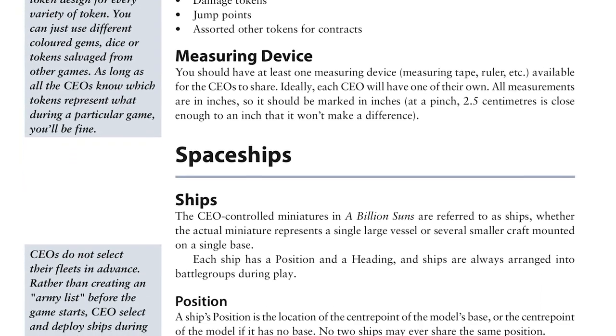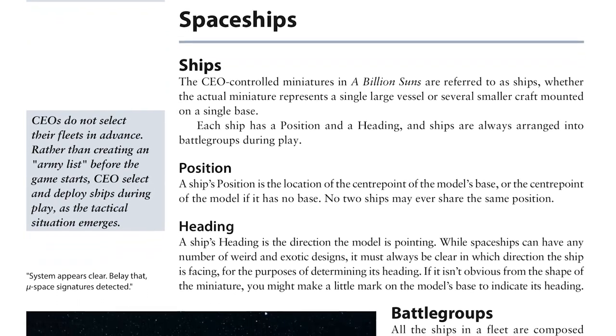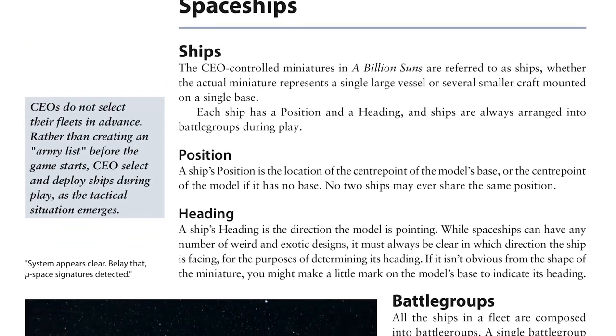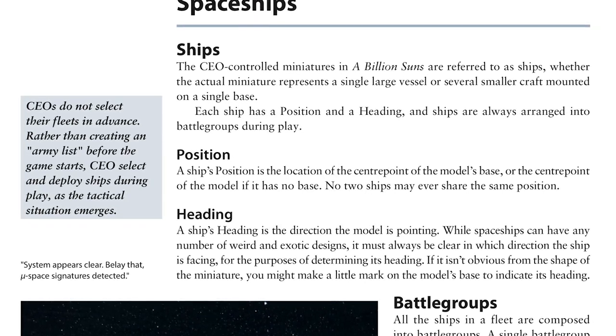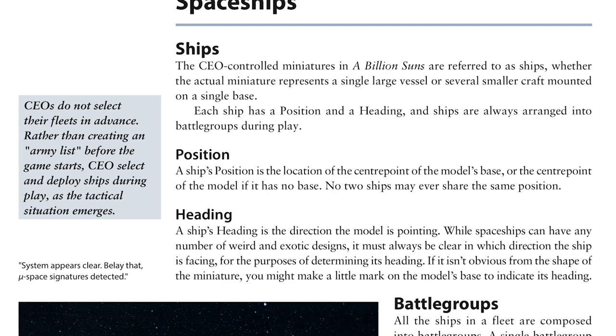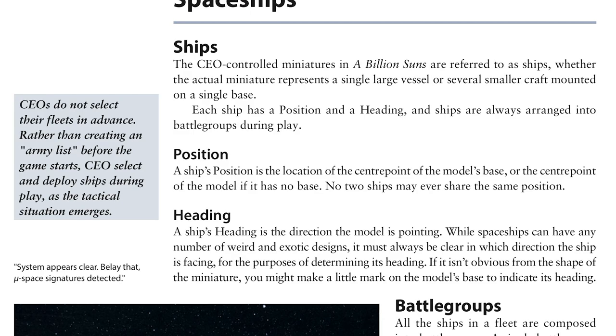Spaceships are covered next. They're referred to as ships, even when multiple smaller craft may be the ship in question — a bomber wing for example — and these have a position, the model's centre point, and a heading, which is where it's facing. With these simple basics, the game can fit in any kind of spacefaring model.